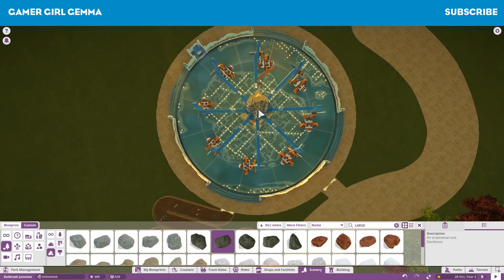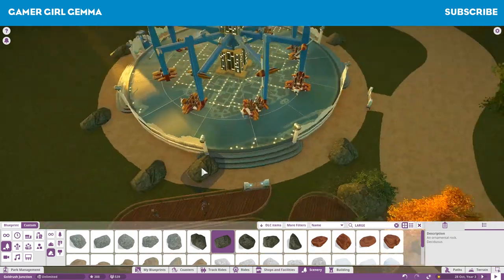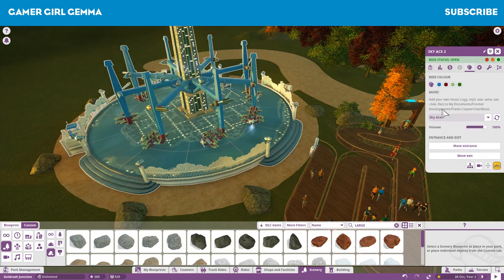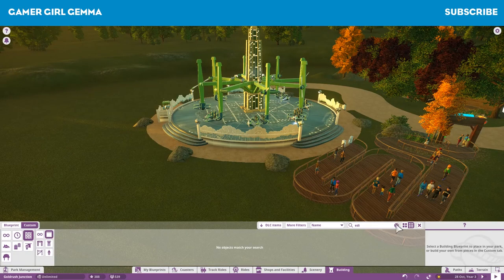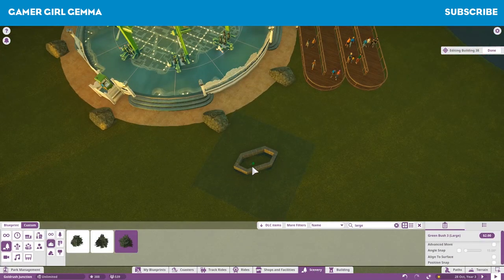I sort of went through the workshop and looked for a couple of things that we could use on this, because there are some really amazing things on the workshop and I really love using them. Taking them apart and seeing how people make them - you sometimes look at it and go, how the heck did you do that?